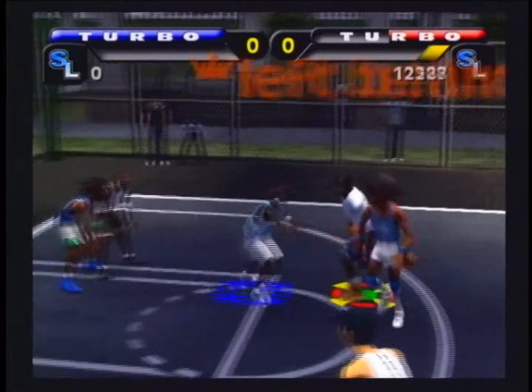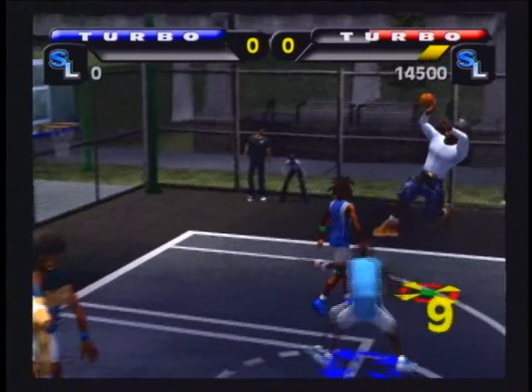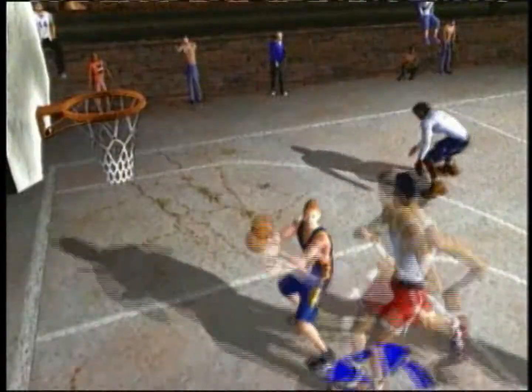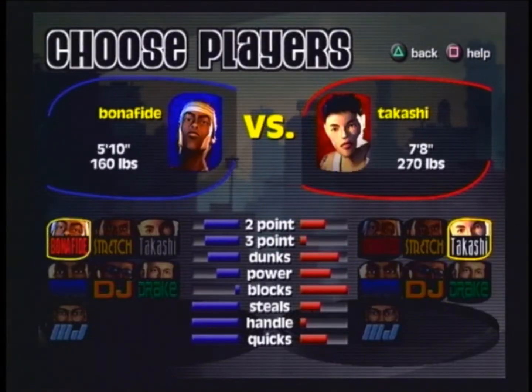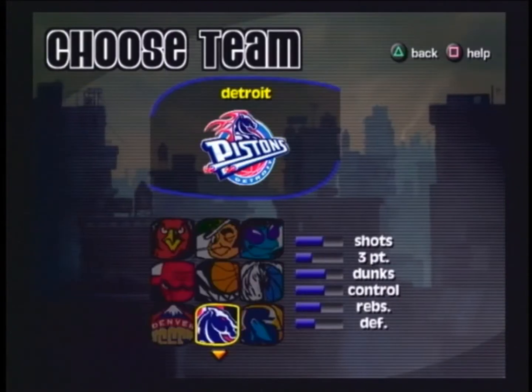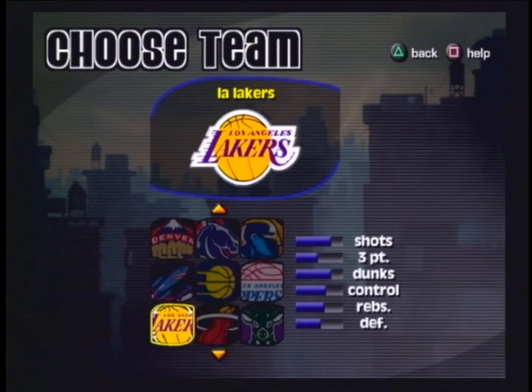Tricks give you momentum to pull off what's called a game breaker. A game breaker is essentially a tug of war — say you make a two-point basket, you get two points and your opponent loses two points. There are six unique players which we created, as well as five players from all 30 NBA teams. NBA Street — it's street basketball. It's coming at you on PlayStation 2 late this June. Go look for it in the store near you.